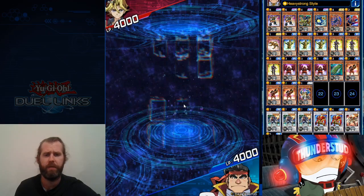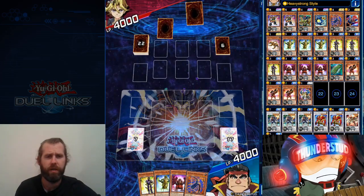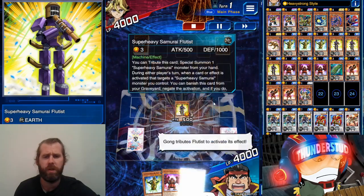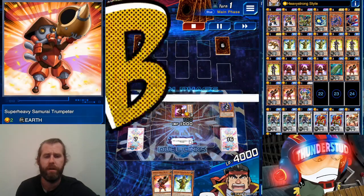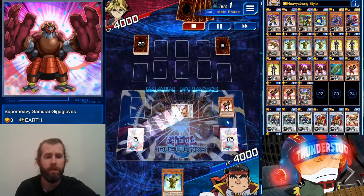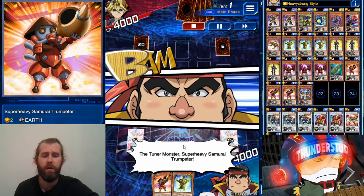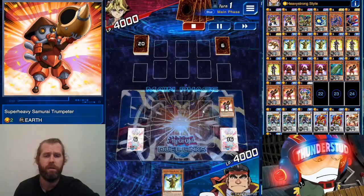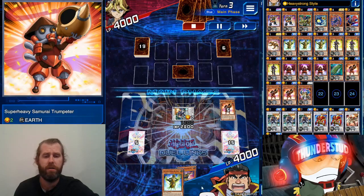All right, here we are facing Slyio, going first. 24 cards — he's using Neo New Slyio Style, I think that means Yosenjus. That's our skill — Yosenjus. So we start with Flute, put a Piercer on him, tribute him to bring out Gloves — that gives us the search, we go with Trumpeter. Trumpeter plus Gloves equals Musashi, and we get to change the order of the deck with Giga Gloves and add Trumpeter back to hand to continue the synchros. Trumpeter once again — Stealth Ninja — and we call it a turn.